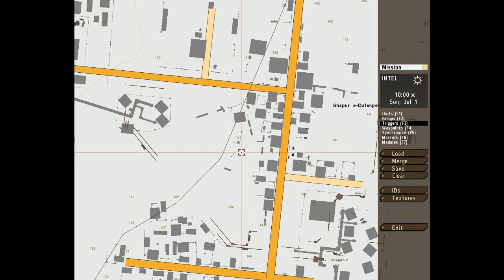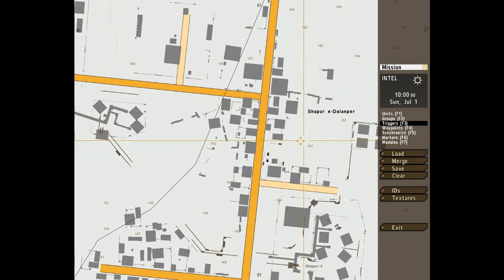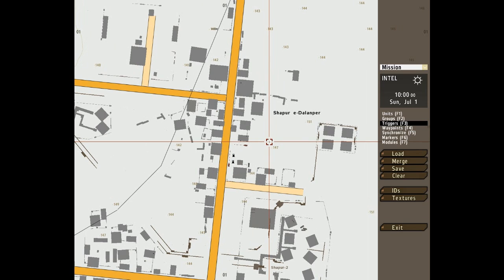Hello and welcome to my little guide to ArmA 2 editing. Today I'm going to try and get to grips with triggers. They were very confusing and daunting when I first started, so hopefully I'll be able to shed some light on them. Press F3 or click on triggers in the sidebar and we'll get started.